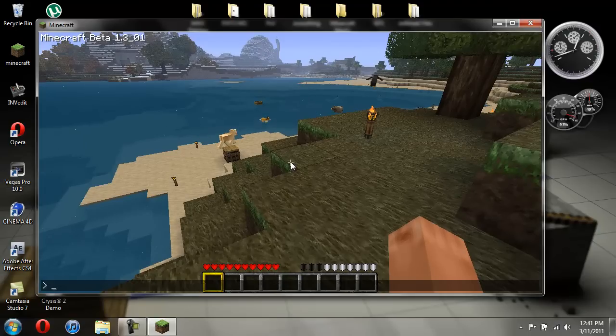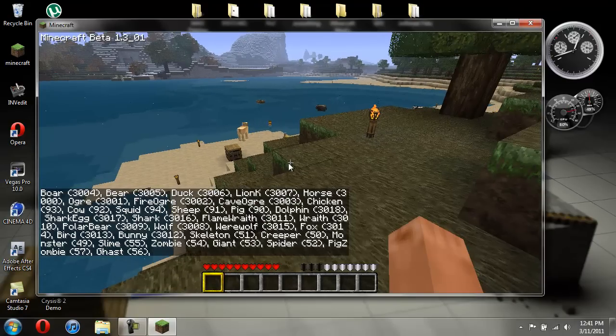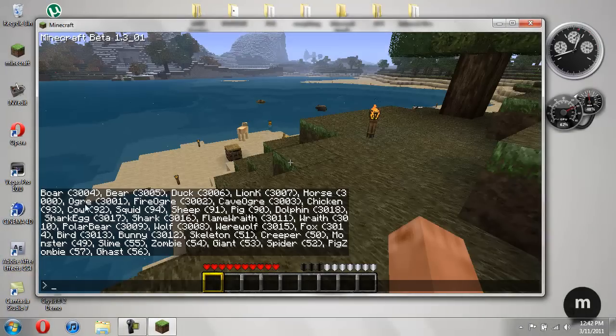So if I go ahead and do this - spawn list - so you can see you have your boar, your bear, your duck, your lion. The K stands for king. Your horse, your ogre, your fire ogre, your cave ogre, your dolphin - that's the new one.